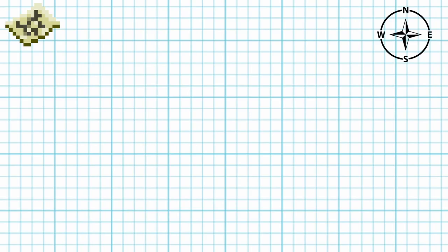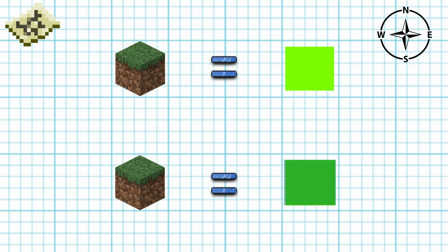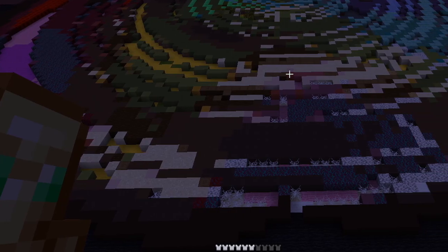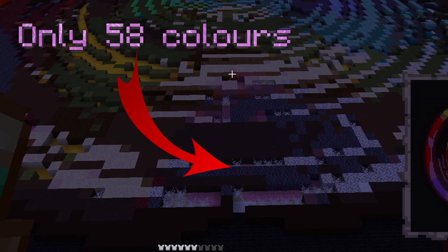On Minecraft maps, the colour of a pixel is determined not only by the type of block, but also whether or not there is a block at a different elevation than it to the north. A block that is at a lower Y level than the block immediately north from it will produce a darker tone, whereas a block that is at a higher Y level than the block immediately north from it will produce a lighter tone. This means that whilst building a map completely flat isn't too difficult, you are limited to only 58 colours.